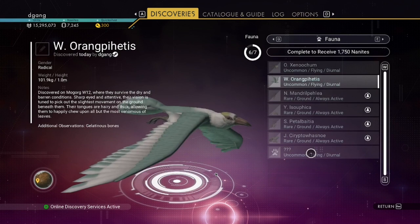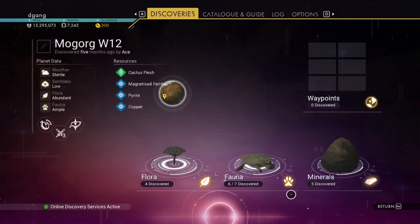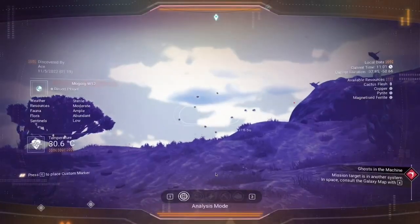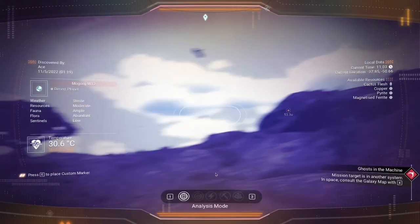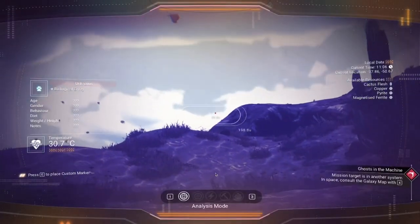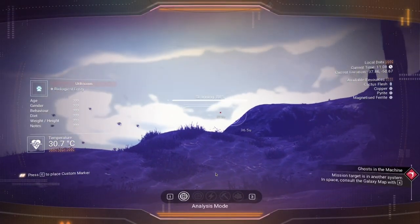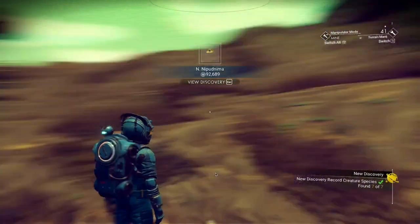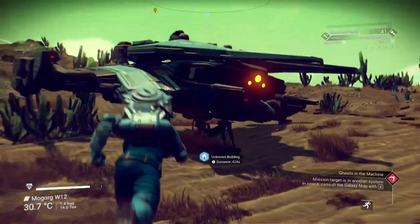So it's an uncommon flying creature that we need to find. Let's look at the sky for a minute — and there's a red dot. 92,000, and there we got 7 of 7.